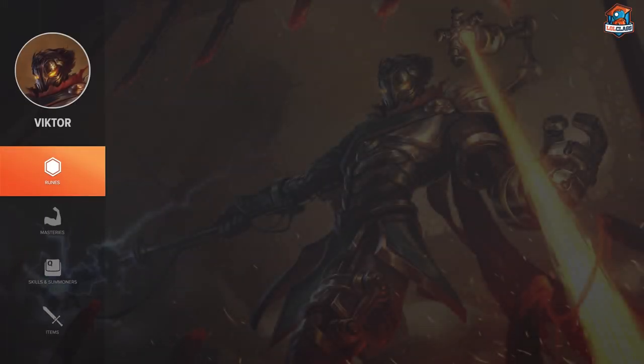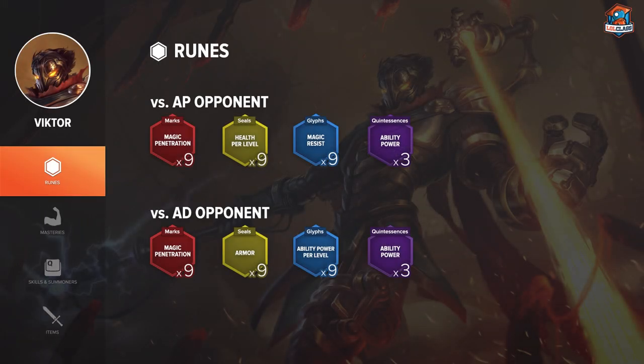For the runes, you want to run magic pen — 9 magic pen in marks. And for the seals, you want to run scaling health per level. If you're against an AD mid, something like Zed for example, you might want to replace the health per level with armor instead.